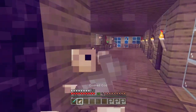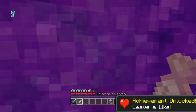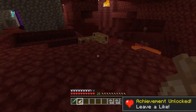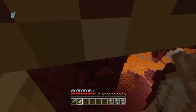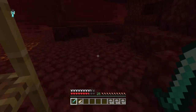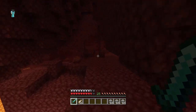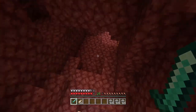Get yourself into the Nether and start searching for a wither skeleton. Most of the time, wither skeletons are found at Nether fortresses — that's what I'm trying to say. So we're going to have a look around and see what we can find. I normally find wither skeletons right around here or somewhere near the fortress.